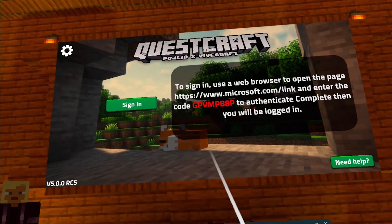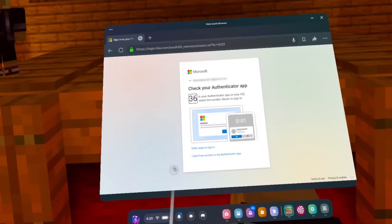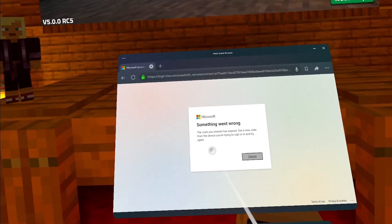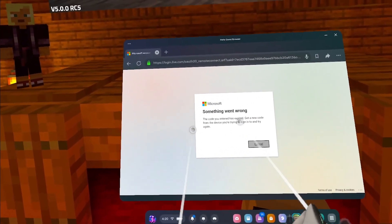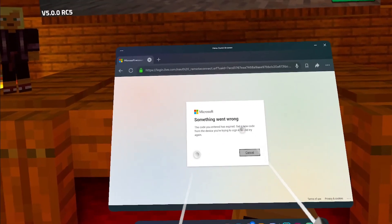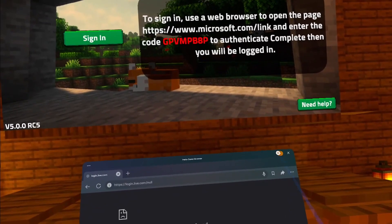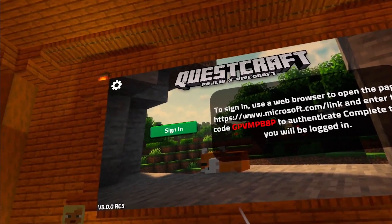It might ask you to do some extra verification steps to confirm it is actually you signing in. And although there have been some cases where people get a screen saying something went wrong, you don't have to worry if you get this too — just close the tab, click on the sign-in button again, and you should be able to play the game without any problems.